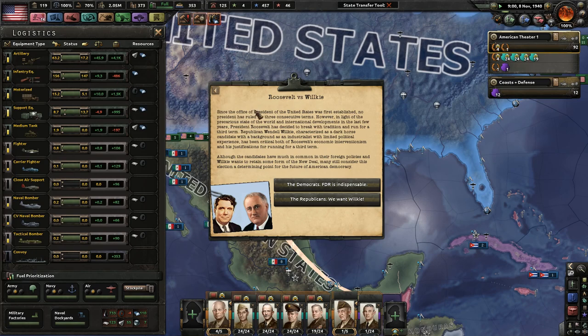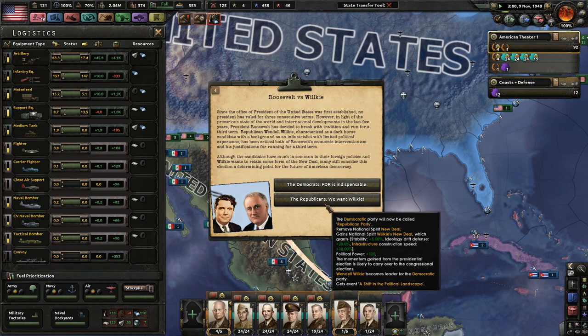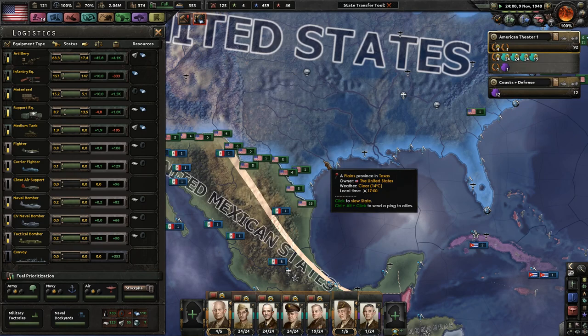Roosevelt versus Willkie. Since the office of the President was first established, no President has ruled for three consecutive terms. However, in light of the precarious state of the world, President Roosevelt has decided to break with tradition and run for a third term. Republican Wendell Willkie has been critical of both Roosevelt's economic interventionism and his justifications for running for a third term. Since we're trying to be historical, we'll keep FDR in and we'll have a good time with him.